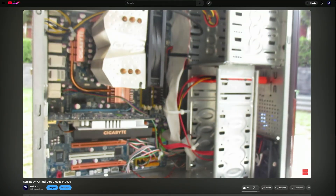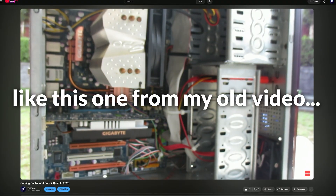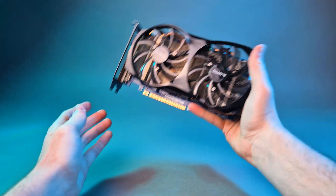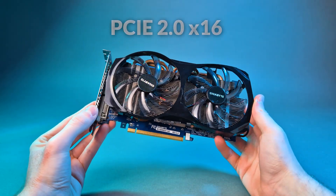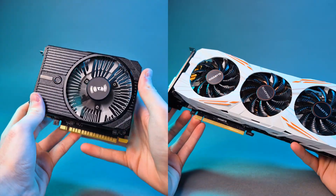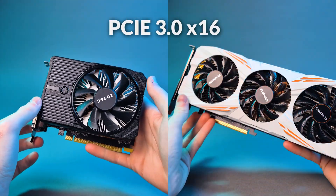The stock cooler we're using should be more than enough to cool the Q6600. Stay tuned for future videos — I might be able to find a better motherboard and push it to its limits. PCIe 1.0 already limits the GTX 560, which has PCIe 2.0 x16, and both the 1050Ti and 1080Ti use PCIe 3.0 x16.